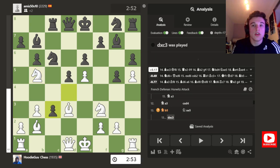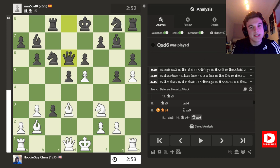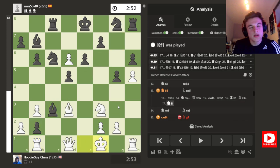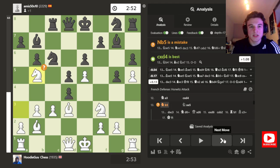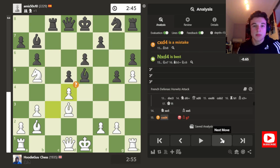With the intention of — if he takes here — I have some ideas of Knight D6. Although in this position the computer wants to give up the Queen, because the pawn is defended. But that's a bit ridiculous — no human is ever going to give the Queen up for two minor pieces. The computer is saying that's a mistake, but I don't care. My opponent takes on E5. Because without a pawn here, this pawn is weak. I take, my opponent takes.